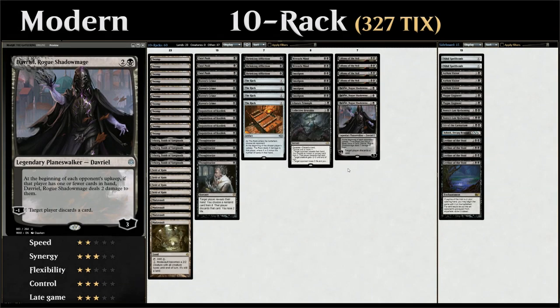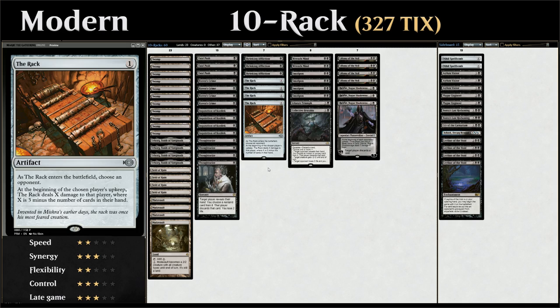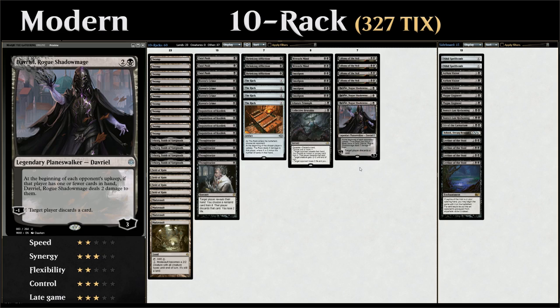Hello and welcome to another Modern gameplay video. Today we're taking a look at a deck formerly known as 8-Rack, now redubbed 10-Rack as we're playing 10 Rack effects. It's a mono-black discard deck that uses these Rack effects as win conditions since they deal damage based on how few cards their opponent has in their hand. Davriel, Rogue Shadowmage is a nice addition from War of the Spark that fits perfectly in this archetype.